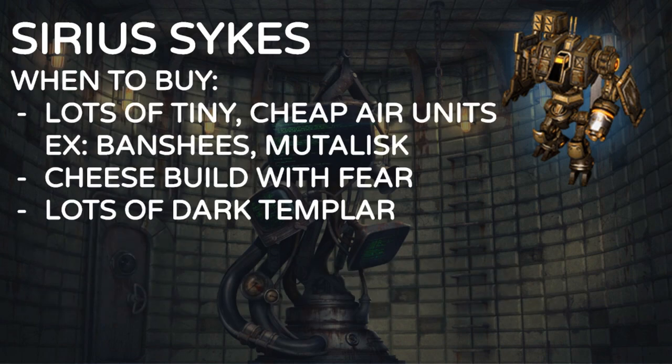When can you buy him? When there are a lot of tiny cheap air units — so for example Banshees, and maybe Mutalisks, though I think more so for Banshees. You can also build the cheese build with fear. Actually, Sirius might be the only answer to Vorazun Dark Templars, because Dark Templars have to get up close to auto-attack him, and once they're hitting him he'll blow up — and Dark Templars only have 200 HP, so it's a guaranteed kill.